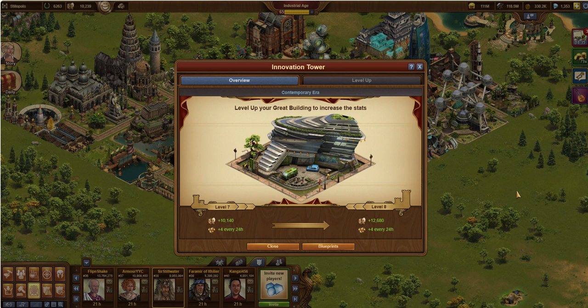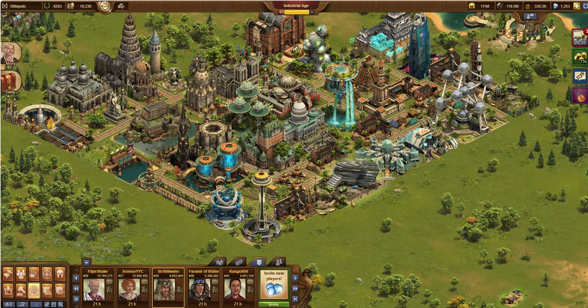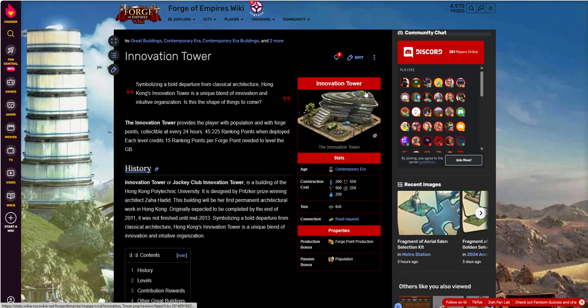Here it is on the info card, the great building tile card thing. And here it is in the wild, just kind of lined up next to some other cool, crazy-looking buildings. Let's see some info on it. Jumping over here, we're going to look at the forgevempires.fandom.com slash wiki — again, one of the resources I like to use to learn about great buildings.